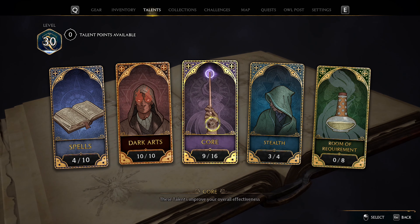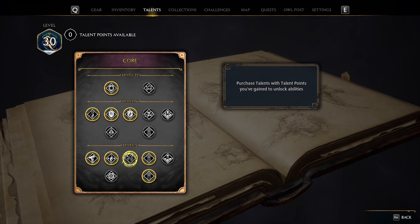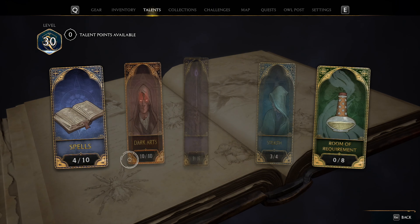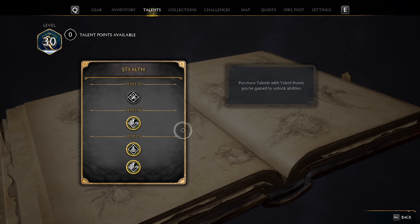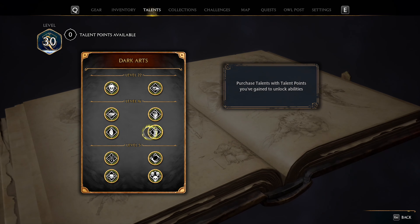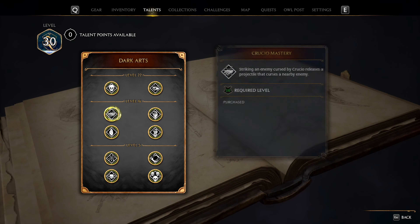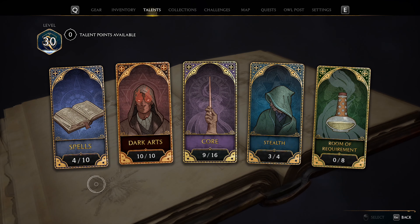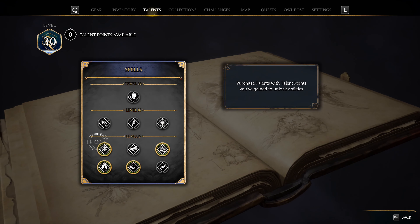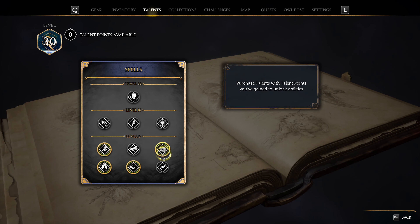First of all, we want to spend 3 points into the core category and unlock Spell Knowledge 1 and 2, and then Swift Move as well. Then moving over to the stealth category, we want to max this out. Then for the dark arts category, we want to unlock Blood Curse, Enduring Curse, Crucio Mastery, Curse Supper, and Avada Kedavra Mastery. And then lastly, we want to go into the spells category and unlock Accio Mastery, Incendio Mastery, and Confringo Mastery.